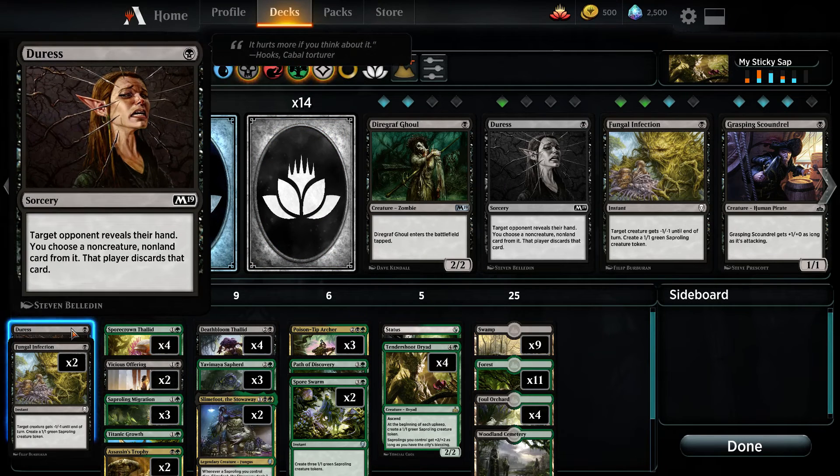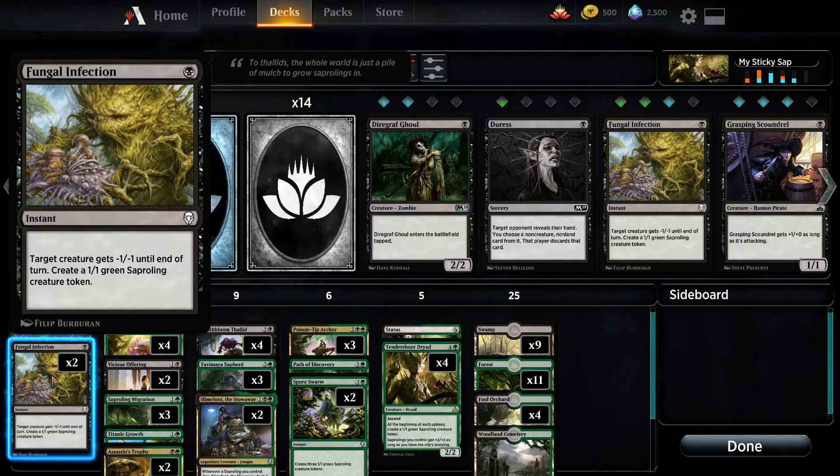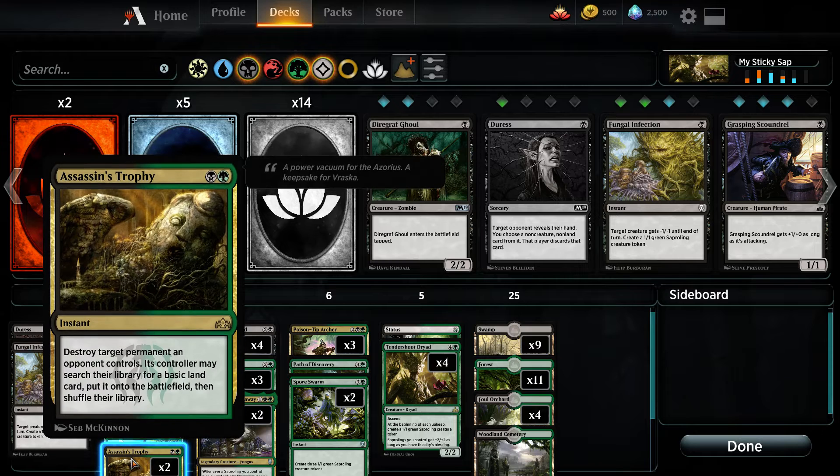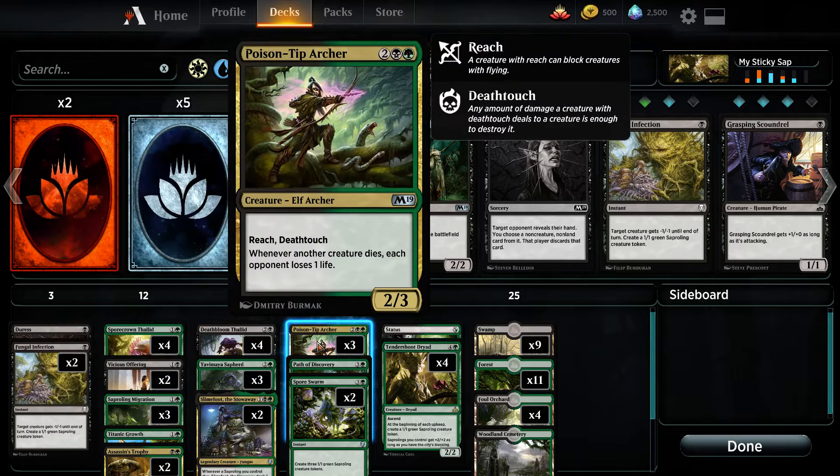For control, we have a little bit. We have Duress — I like drawing this right away in the game, I'm not sure how I feel about it overall. We can give minus 1, minus 1s to any mana dorks that come around, and we can also give some minus 2, minus 2s and minus 5s if we need to. We have Assassin's Trophy, of course — I have to have this in the deck because it destroys anything on the field. It gives my opponent a land, but usually by the time they have something big, it really doesn't matter — they have the mana they need. To deal with flying, I have Poison Tip Archer, who has Reach and Death Touch. Death Touch is really nice; it can easily lock down a big creature if my opponent is afraid of losing it.